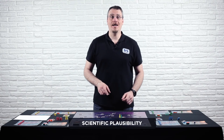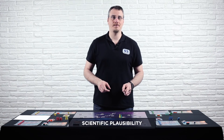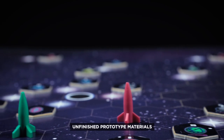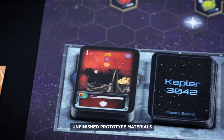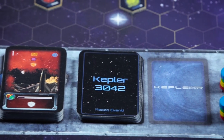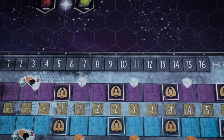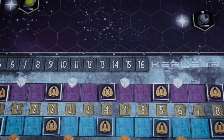The third key strength is the scientific, or rather science-fictional, accuracy of Kepler 3042. Placentia Games have, in fact, hired some consultants to check that every technological aspect is plausible. If humanity, in a thousand years' time, will be able to move between the stars or colonize planets, it's probable that it will do so following the principles herein. From this point of view, Kepler 3042 aspires also to be an anthem to space exploration, to technology and knowledge, topics which have always fascinated us.